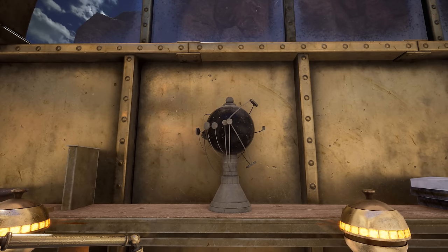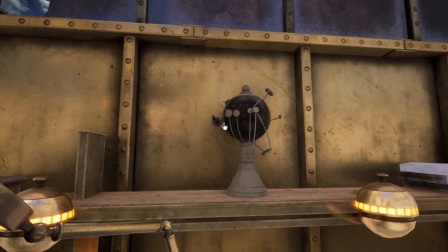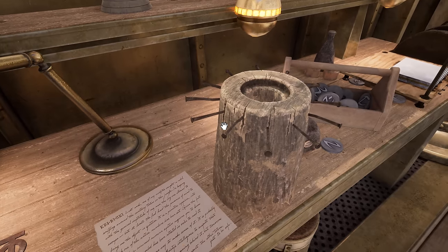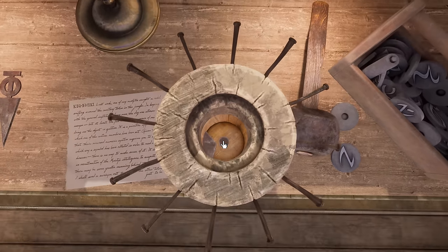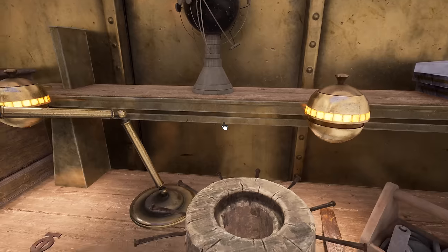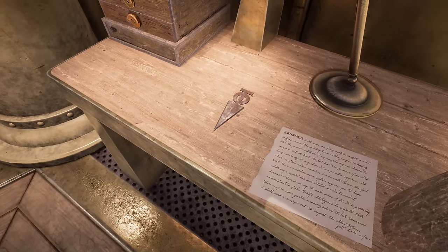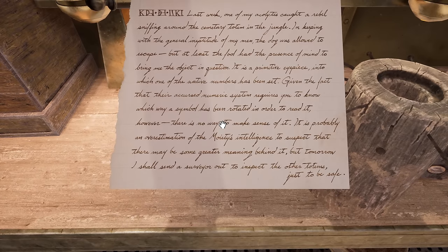I wonder if that's supposed to be like a night sky globe, or if this is something to do with the Starry Expanse and the starfisher — it's possible. Hey, we know what this is — this must be the one from the missing one from in the jungle. And there's a dagger next to it as well. There's a sheet of paper with more numbers — so this is 3 and 12 if we're correct.